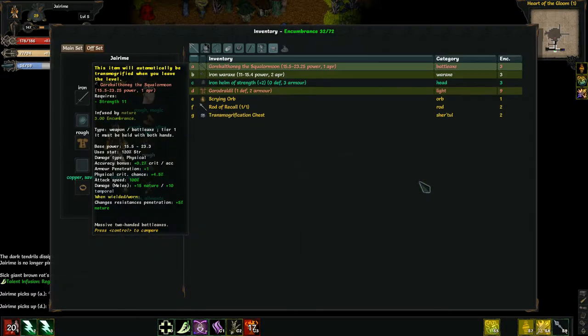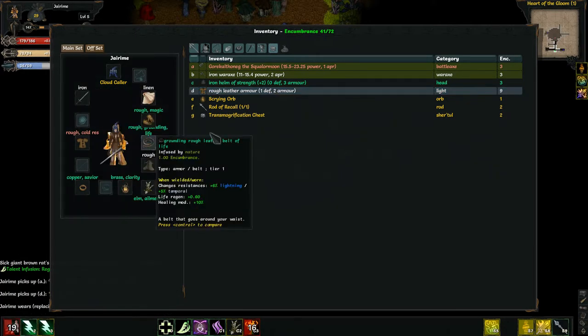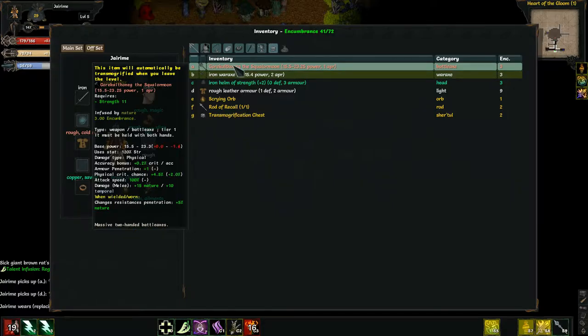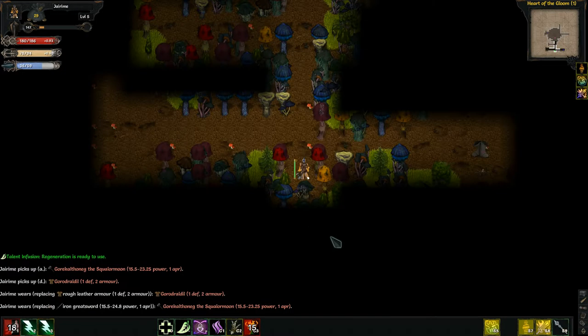Ooh — armor, which I definitely need. It's the same, but it slows global speed by 15%. So, this is definitely something I'm going to put on. Lower high-end damage, but more crit. Also gives nature and temporal damage. Changes resistance penetration plus 5% nature. Better than what I've got, by far.